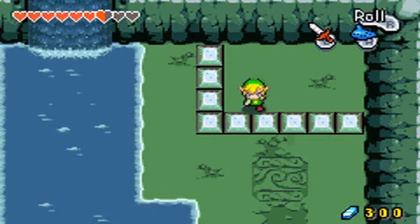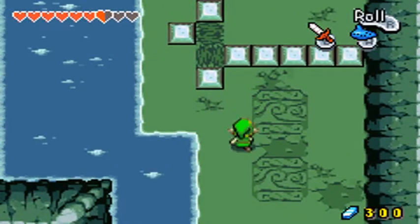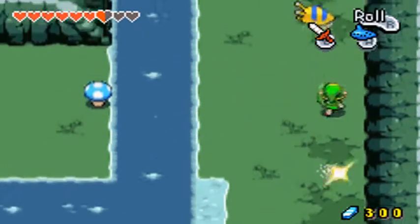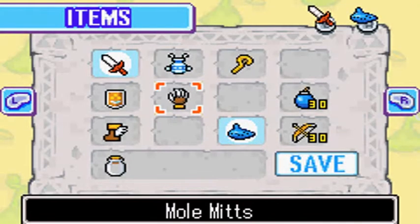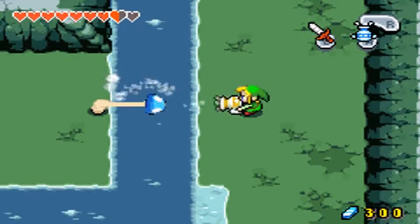Hey there everybody, DeepToonster here, playing some more Legend of Zelda the Minish Cap. Last time we got all the library books for the library, and as a reward he dropped us into this dank, smelly dungeon to get whatever item he's supposed to be giving us. My guess is the flippers — that would be the most logical choice since we need that to get into the Temple of Droplets. I think I saw that the first time we went to Lake Hylia.